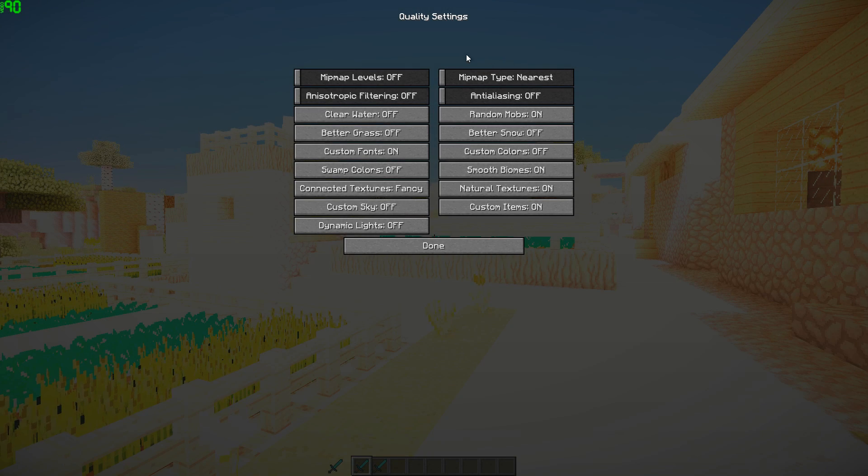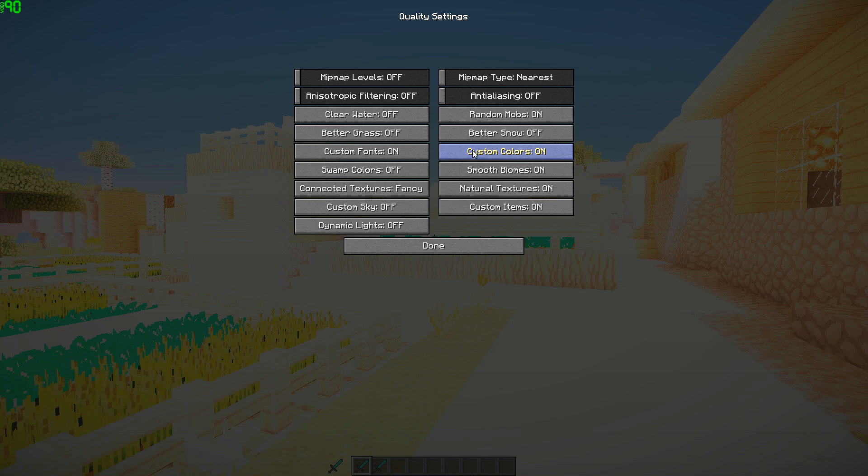Tip two: what if the crazy brightness never does change? Well, turn on custom colors in the quality menu to fix this.